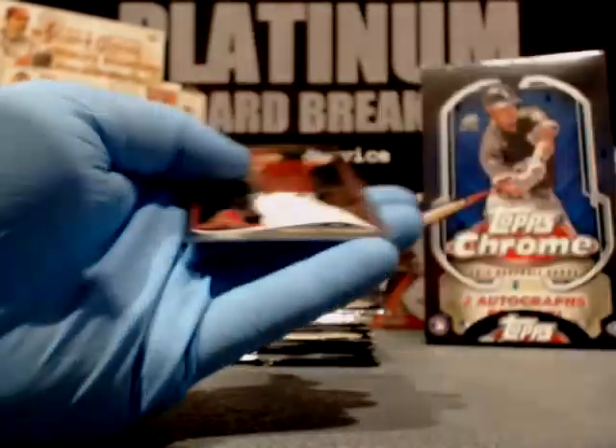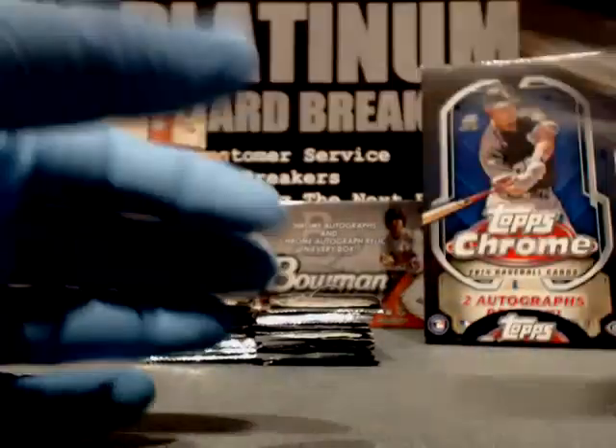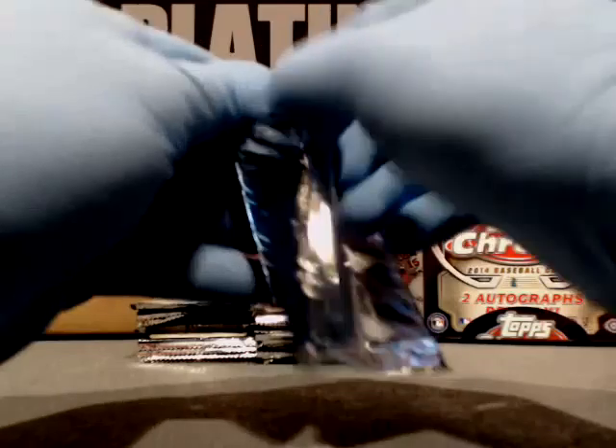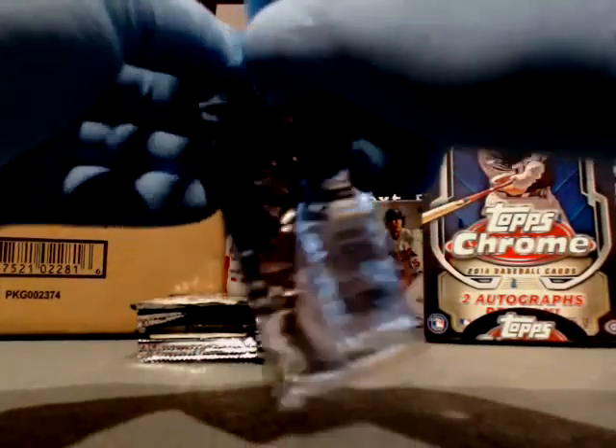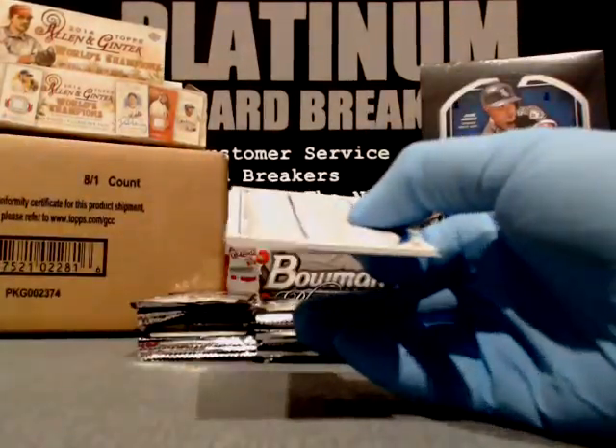C.C. Sabathia, New York Yankees. Giancarlo Stanton, Marlins. Mark Trumbo, D-backs. And Yangervis Solarte, New York Yankees. Always remember, guys — these are great cards. You get all your cards for your respective divisions — you guys know how it works.